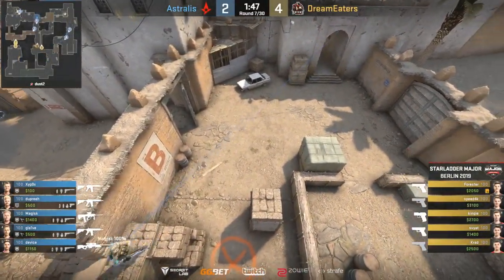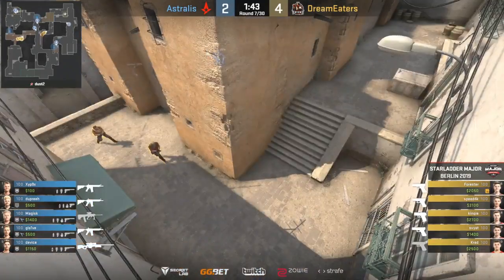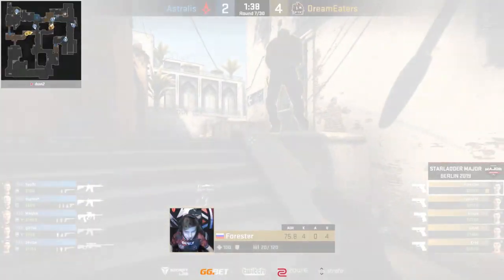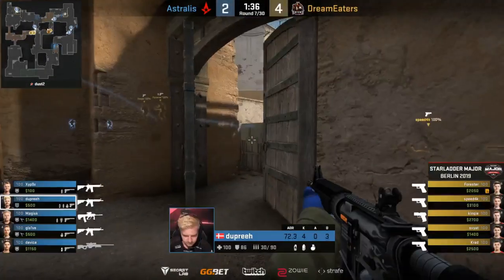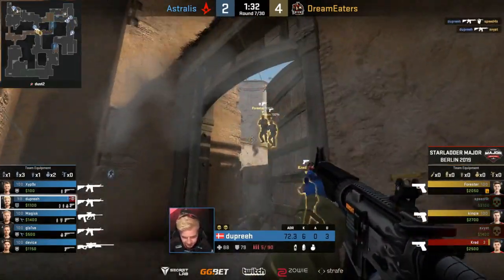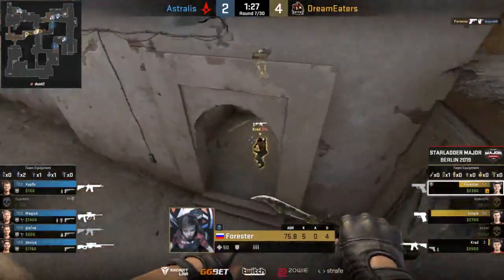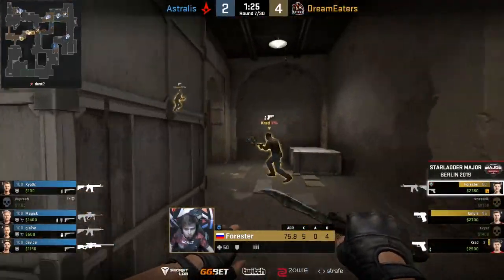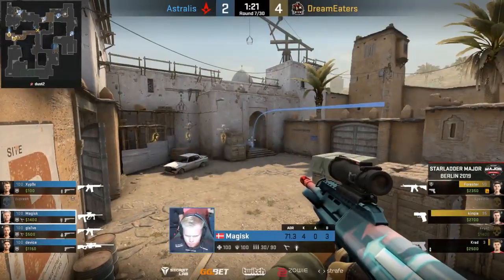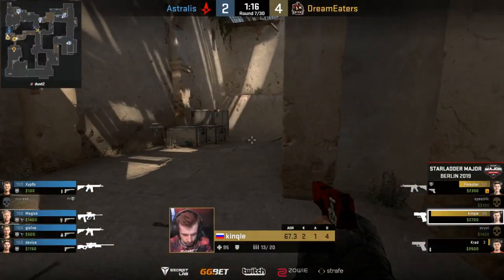It will perhaps be a flat round from Dream Eaters. They've invested nothing — well, they bought a P250. It's more or less nothing. P250 could go a hell of a long way, or maybe it'll go absolutely nowhere. Dupree with so many targets, trying to spread them off. He's left Crowd on three HP. The M4 has been collected, and now this is interesting. If they can go for a wide peek or use one of the pistol players as cannon fodder, then maybe they can get an entry. And perhaps a bomb plant becomes possible.